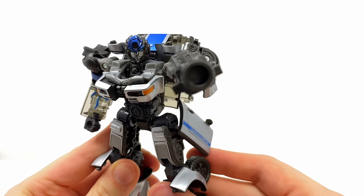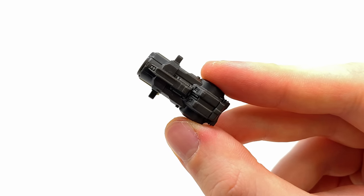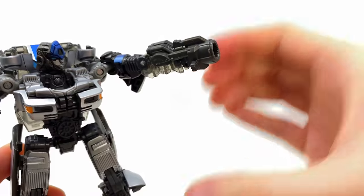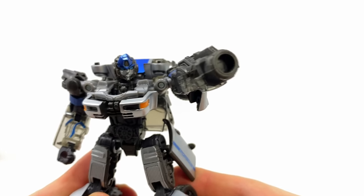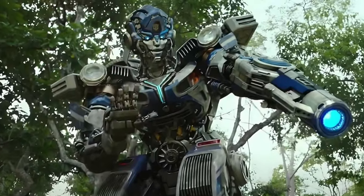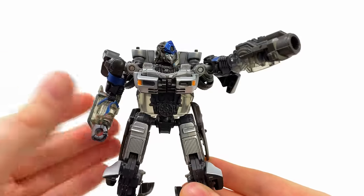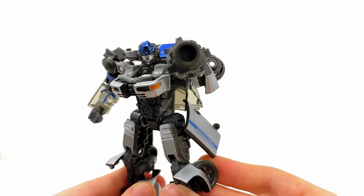In terms of Mirage's accessories, he includes one arm cannon which has been really nicely detailed, and I like that when you place it over the hand it really does look like it's transformed out of the arm, much like we saw in the film. It maybe would have been nice to have a bit of metallic blue on the inside to match the movie, and including two would have been cool, but overall it gets the job done and is a pretty sweet looking gun.